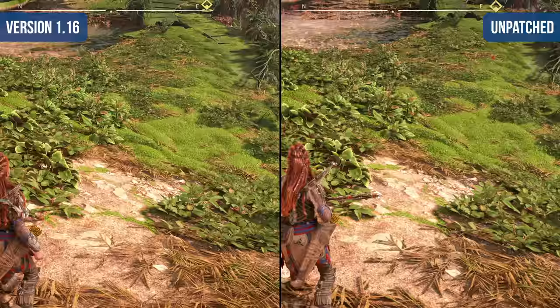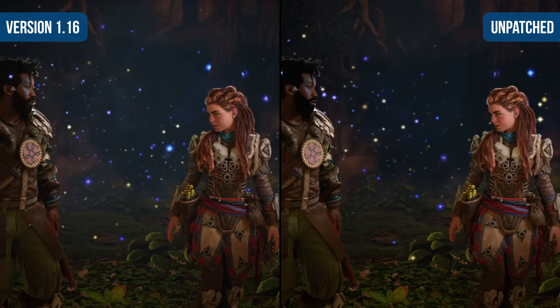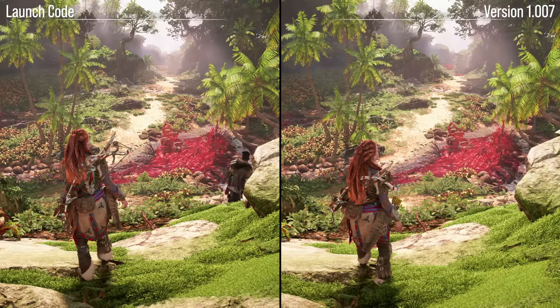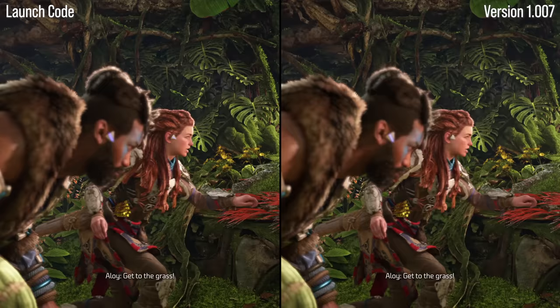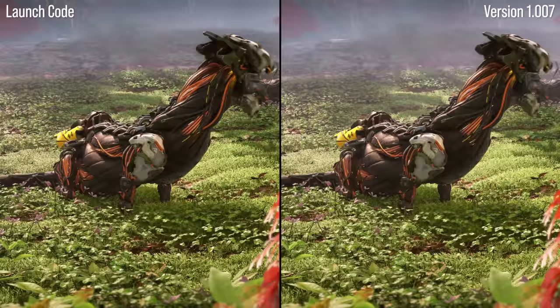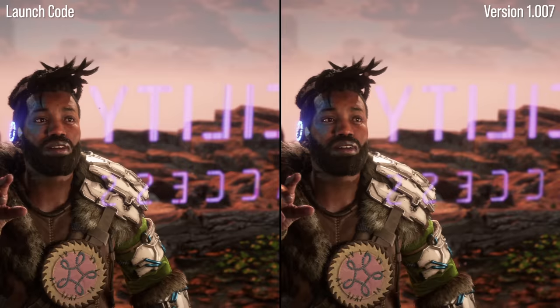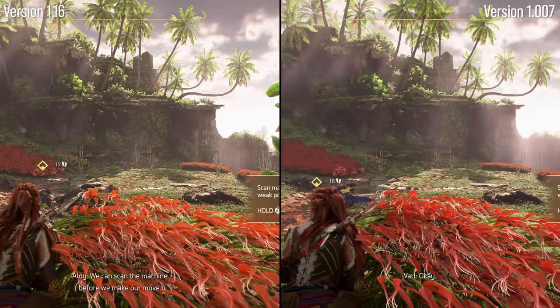The performance mode boasts vastly improved image quality, and users have already chimed in suggesting that it is indeed the case. So we wondered, what has actually changed compared to the original mode, and what is the current state of Horizon Forbidden West? Before diving into the latest version, I want to briefly mention the prior update — version 1.007 — which includes a patch note saying they made multiple tweaks to vegetation to improve image quality in the performance mode. Guerrilla seemingly tweaked the LOD bias of the mip maps to reduce distance sharpness in order to eliminate shimmering, but this had minimal impact on final image quality, which is why most folks were unhappy with the result.